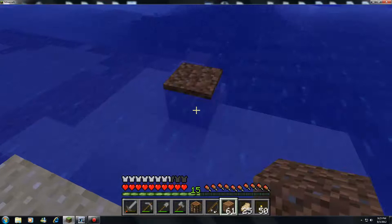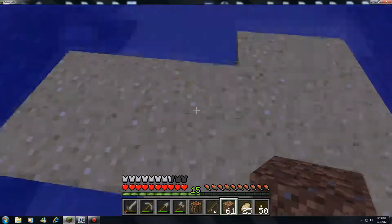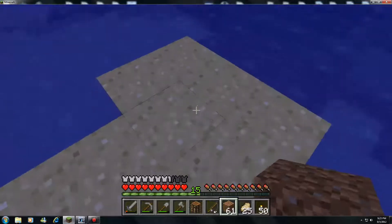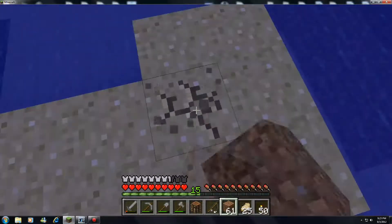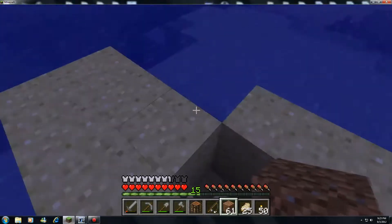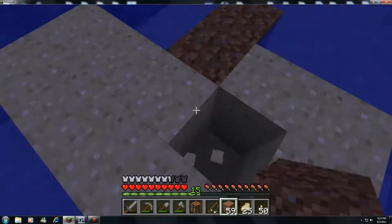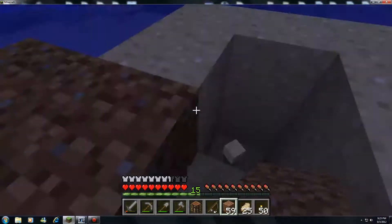First thing I want to do is put a block down to mark which direction to travel. As you can see, you can't remove much here without letting water in. So I'll make a step.